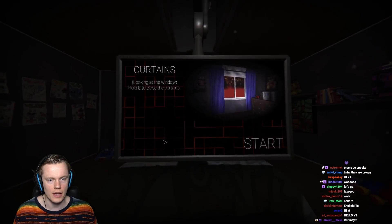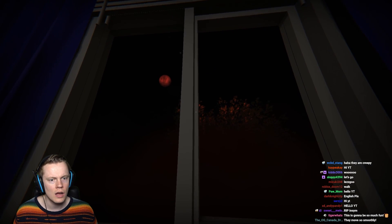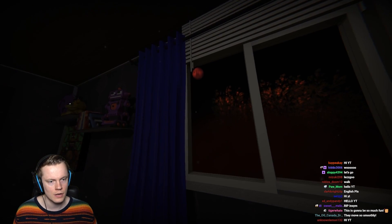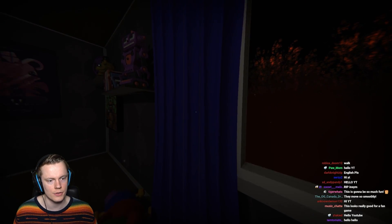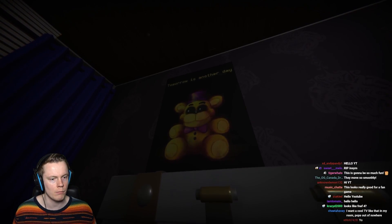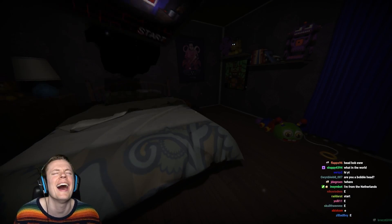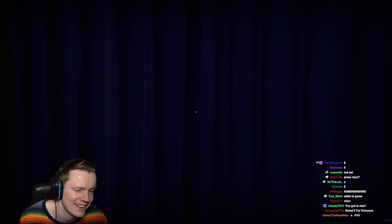Wait, I'm right in here. What the hell? Look at the window — hold E to close the curtains. The blood moon. I'm holding E on the curtains but nothing is happening. Oh wait — I need to click Start. I'm such a dumbass.